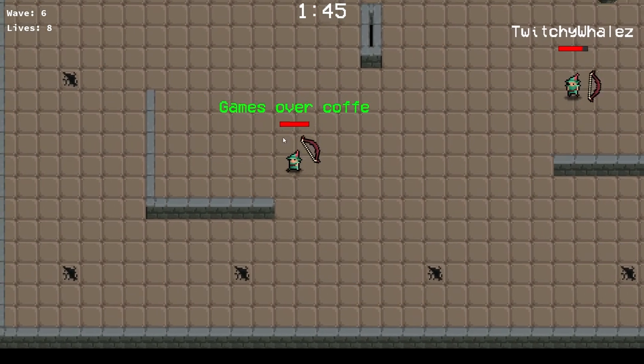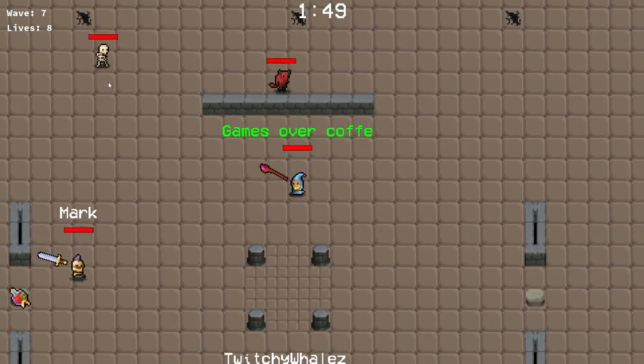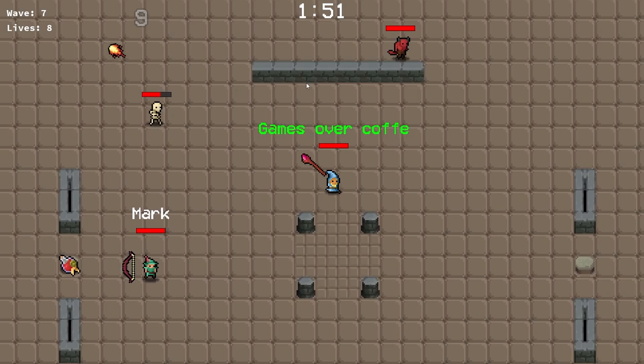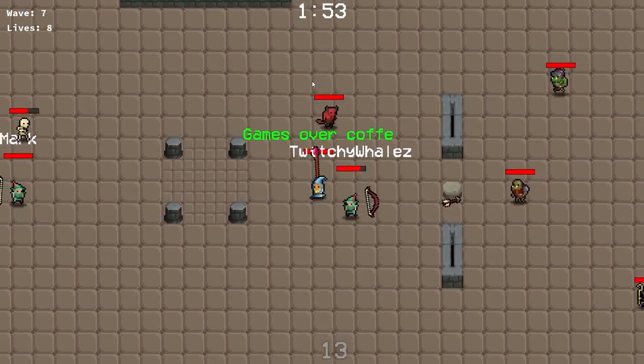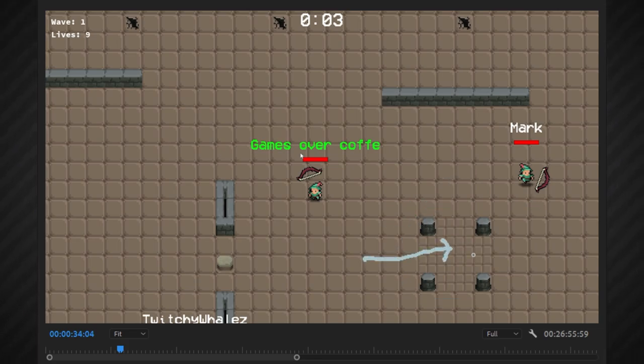I'm going to go game by game, starting with Survival. This is where enemies attack in waves from all sides and you're trying to keep them from getting to the center. If they hit the center too many times, you lose. Right here is the center of the map — if any enemies get there, you lose. This whole game is in early development, so Mark is still adding a bunch of different things.